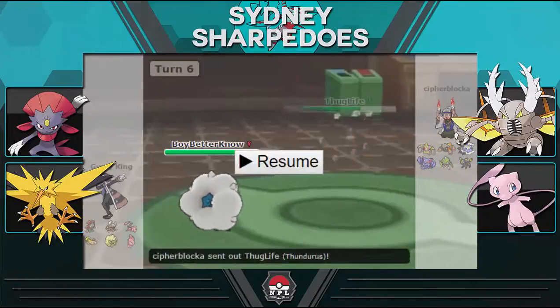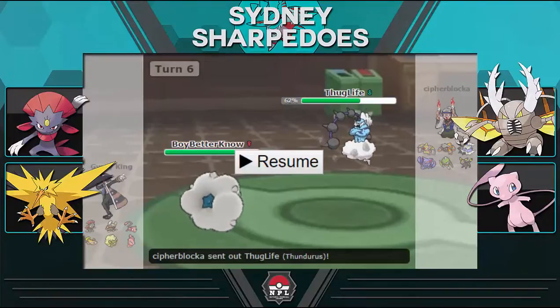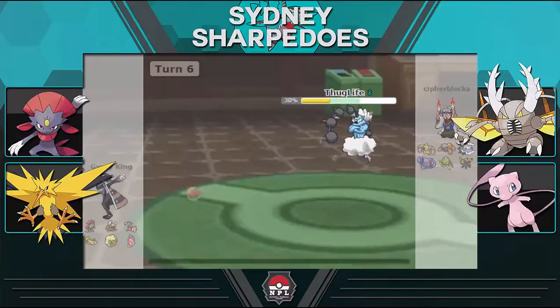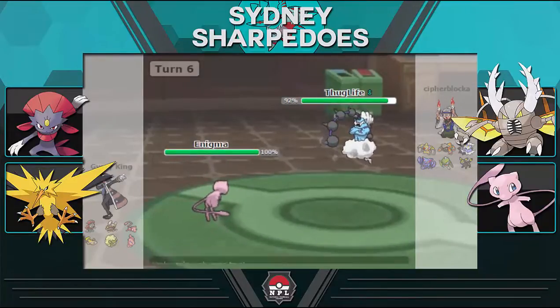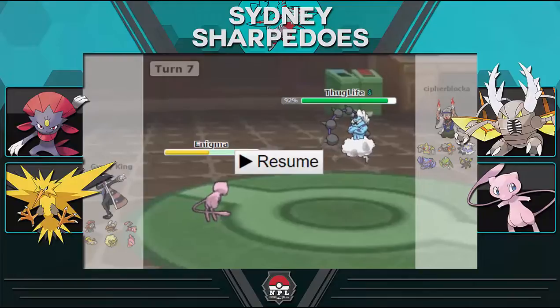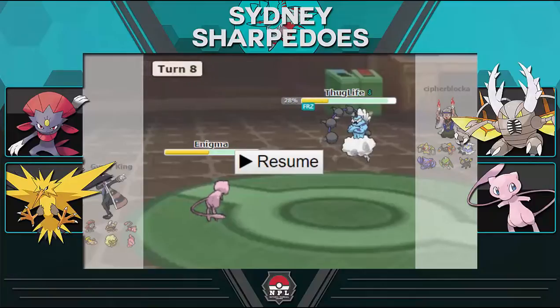In comes Whimsicott, and Moonblast was pretty telegraphed. Moonblast does massive damage to Umbreon, so I predicted him to switch to Heatran — but he actually switches to Thundurus, which was a very questionable play, as Moonblast would have definitely taken Thundurus out from 35-37%. He brings it in as I U-turn out and he gets the Wish back. I bring Mew back in and go for Ice Beam — he fires off Dark Pulse which does over 50% to Mew.